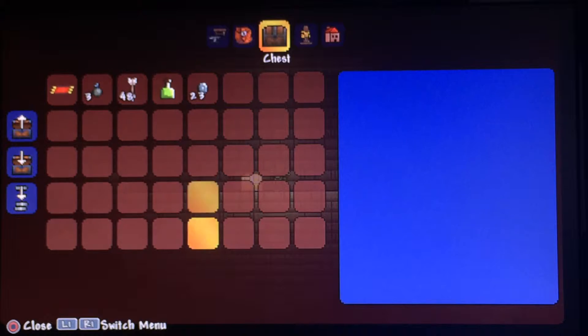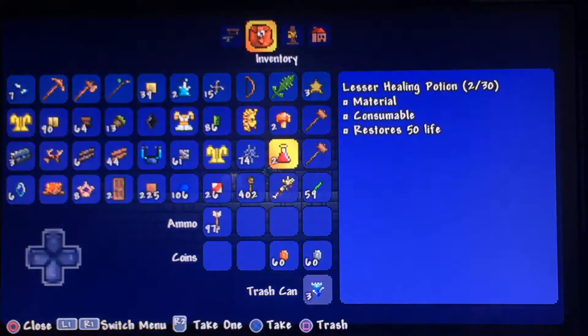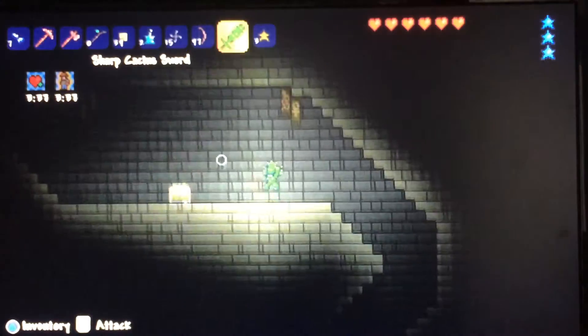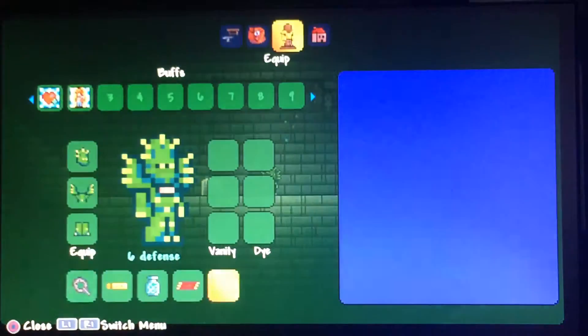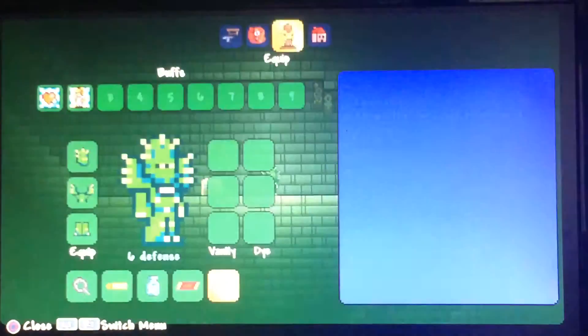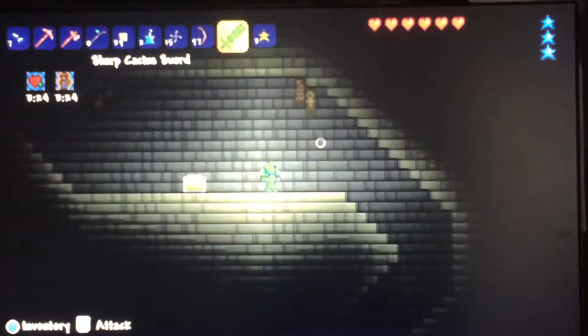Okay — a magic carpet! I am so equipping this. I used to have one on the other version but I didn't use it as much. It's so cool. That means my sword does more damage — 10 damage now, I think it used to be six. That was worth going down because I found a magic carpet.